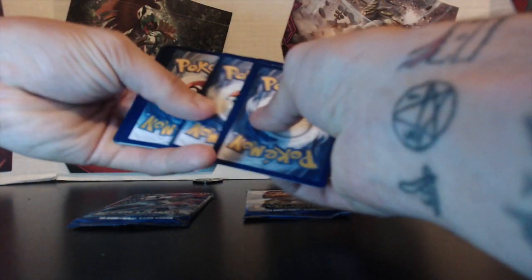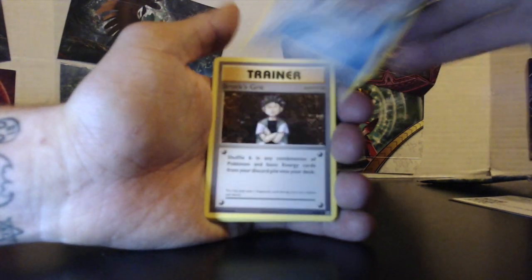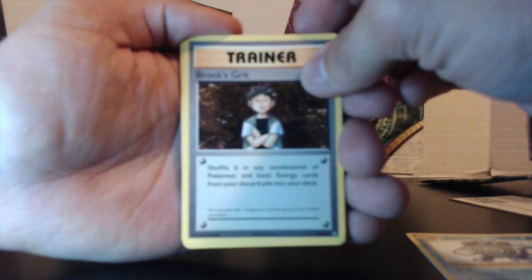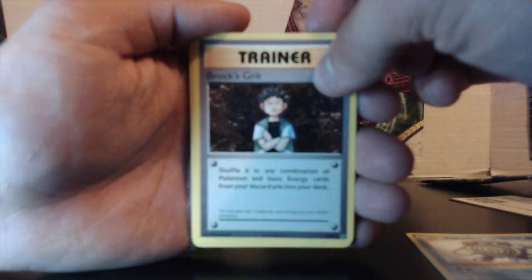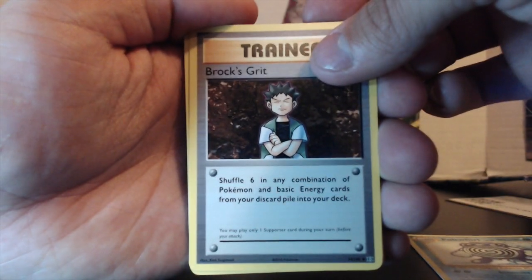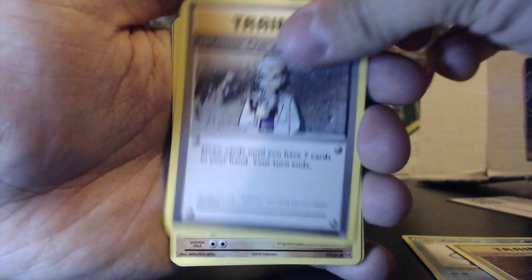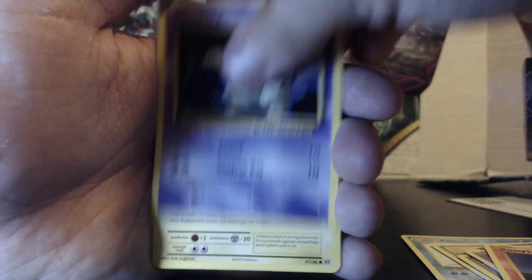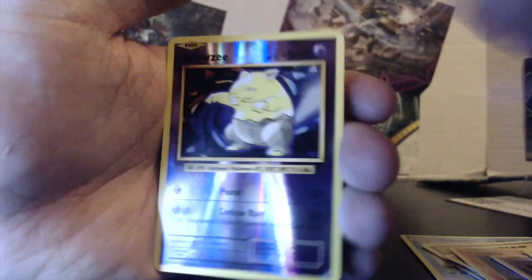Code cards — that's one code card for you guys. It's only three to the front and we have Poliwhirl, Brock's Grit, Professor Oak's Hint, Machop, Nidoran Male, Ponyta, Drowzee, Electrode, Drowzee reverse, and a Starmie.